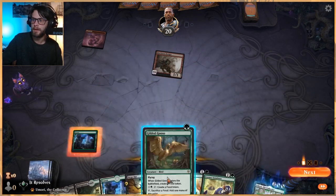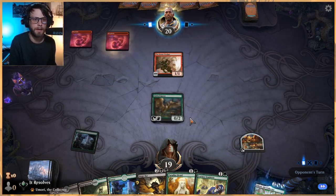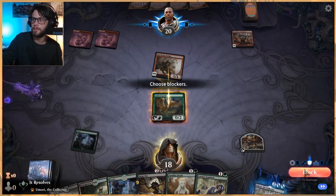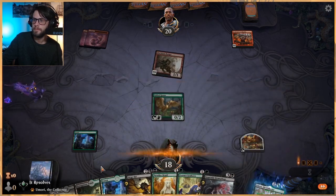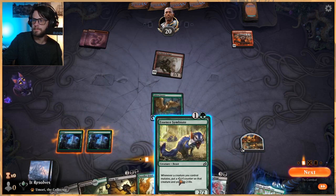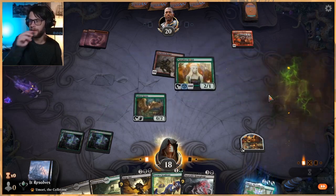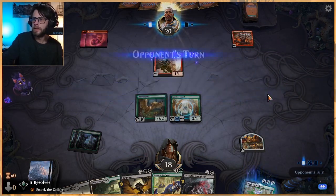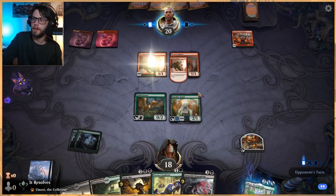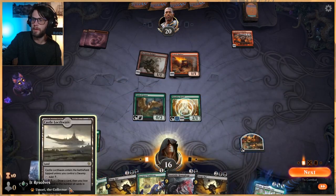Glad we drew that actually — this may eat a removal spell to be honest. Thankfully we've got a lot of things that can back this up. They get their damage in — we'll block of course. We'll play out this. Do we try that, or do we just go for this? I think we're going to play it a little bit safe and go for this. This has Hexproof, so if they have a shock they can't target it, which means we'll definitely be able to mutate onto it — which is really, really important.